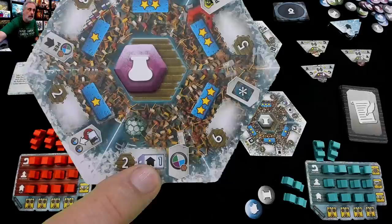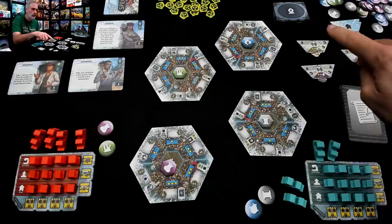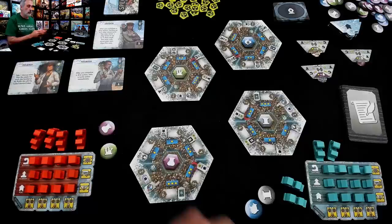Each of these islands has a discount — build a port there for a discount, build a port there, build a port there, and there. So both of us could have our first turn and just be using our starting resources to build ports. And that's a possibility. But I think I'd like to save up for something a little bit more meaningful.